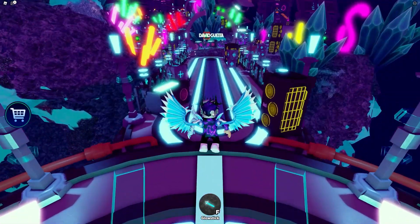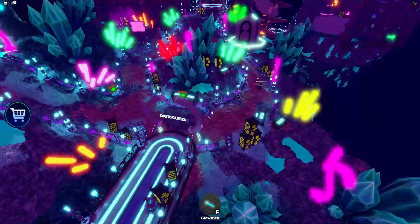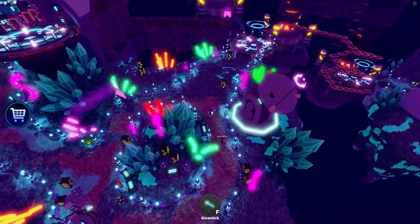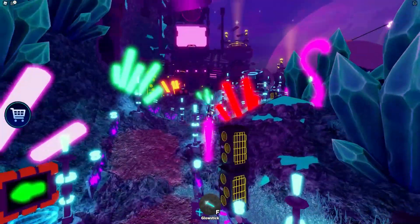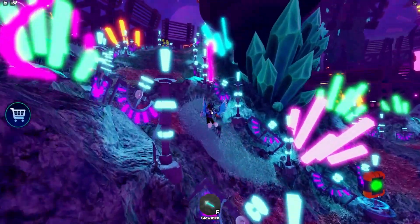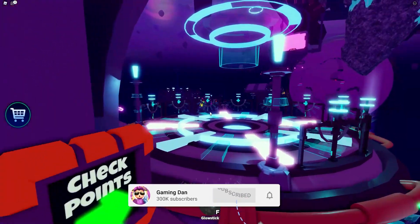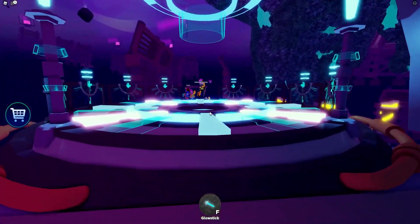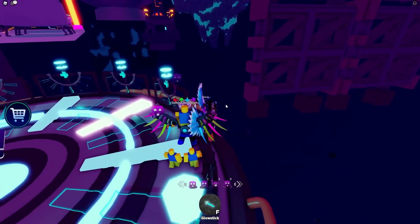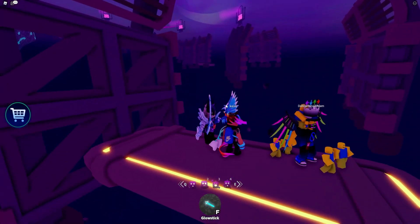Go straight forwards and what we need to do is actually complete this obby, so follow me. We need to go up here where the signs are pointing. Go up this very steep hill and start on the obby. It says 'checkpoints and obby start' — so we haven't done the obby yet, so we're going to go to the obby start area. Now we need to wait for this to appear and it's going to bring us all the way over here.